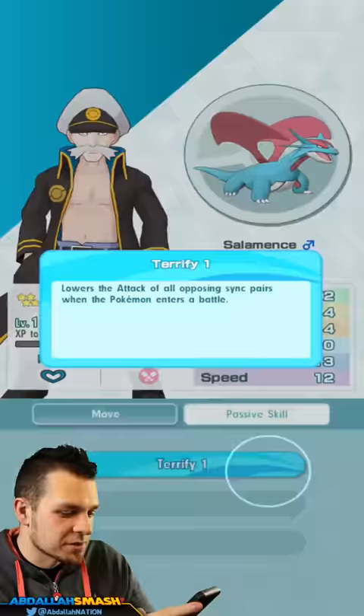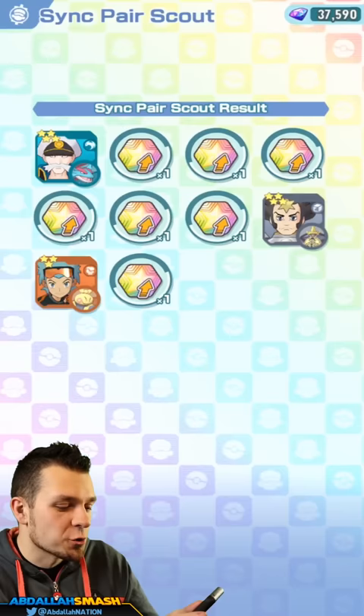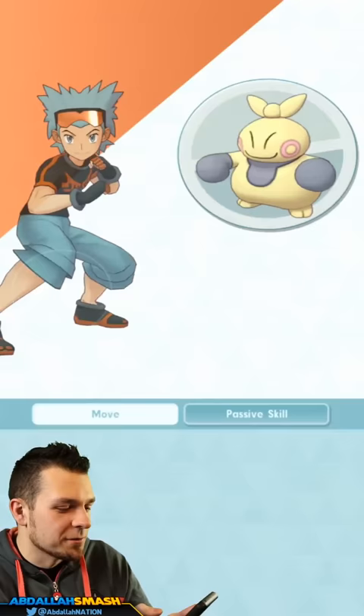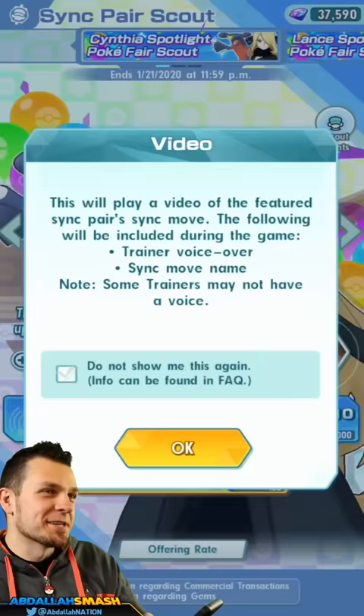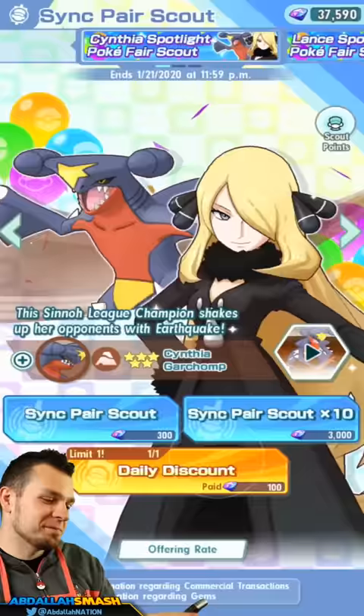Here's a Dragon Pokemon — Dragon Breath, Dragon Claw, Hard to Starboard raises special defense. Passive skill: Terrify — so it's got Intimidate, true to the main series. I don't necessarily need another Fighting type Pokemon. Makuhita doesn't evolve or anything. It's got Potion which is kind of cool.